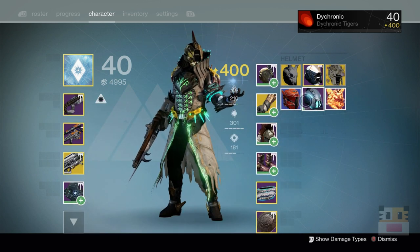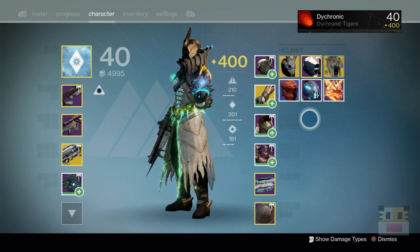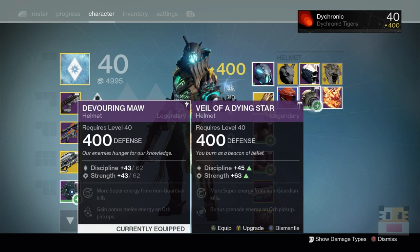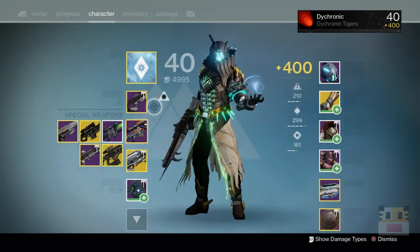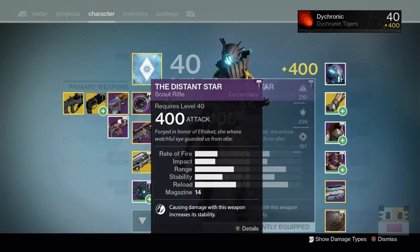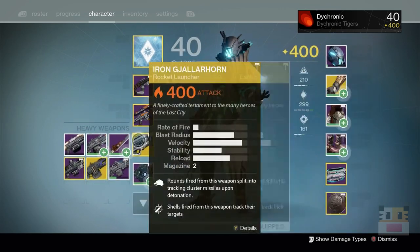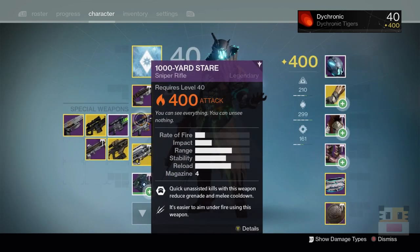I used to have it with the gold helmet and that brought me up to tier 11. I just got this Devouring Maw, and maybe after some upgrades it will be better. Technically the gold one is a higher tier but anyway, before we get into that — we've got the Oversoul Edict, one of my favorite primaries. I love pulse rifles. I hate hand cannons. We've got A Thousand-Yard Stare, Black Spindle which still needs upgrading. I use the Gjallarhorn so much I'm never able to use it, but it's there as plan C.